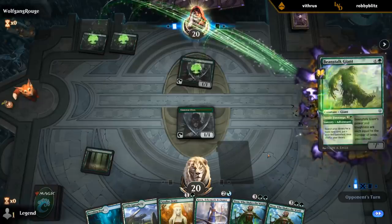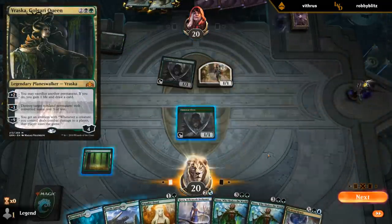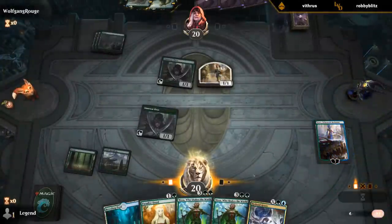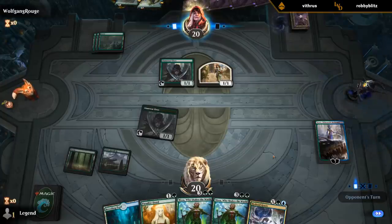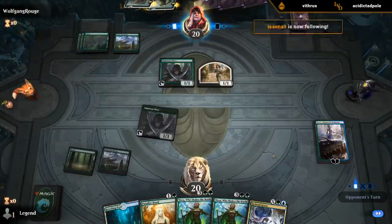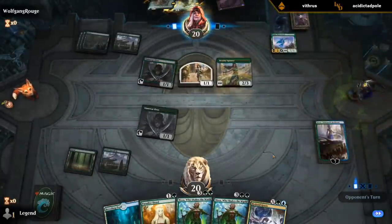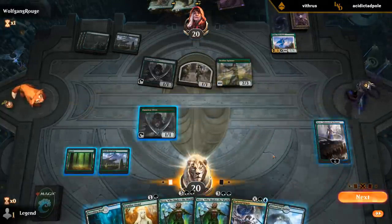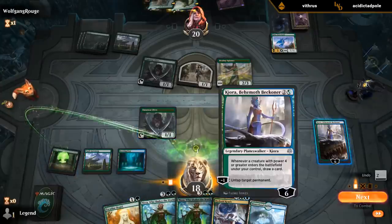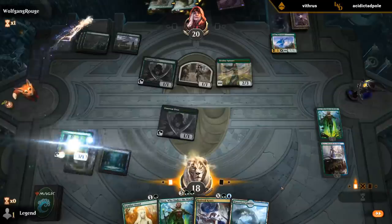The best deck I was able to build with Ozolith was kind of a black-green sacrifice deck in Standard with Vraska and Dreadhorde Invasion, but even there it was a bit underwhelming. Dreadhorde Butcher plus Ozolith could be kinda cute — it's probably often going to come out of the sideboard against removal-heavy decks. That's where Ozolith shines, but in best-of-one it's a lot more difficult to make it work. Time for Nissa. The land shall come for you.